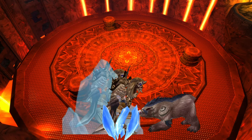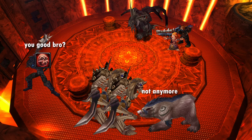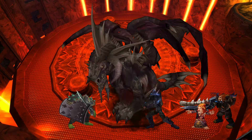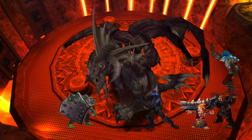Rotate AoE CCs to keep the adds from destroying your tank while everyone works down the boss, and maybe have a third tank ready in case the add tank falls over. Pop Bloodlust when the boss lands, or once your healers are out of CDs, then try to kill the boss before your healers are mashing buttons with bloody stumps.